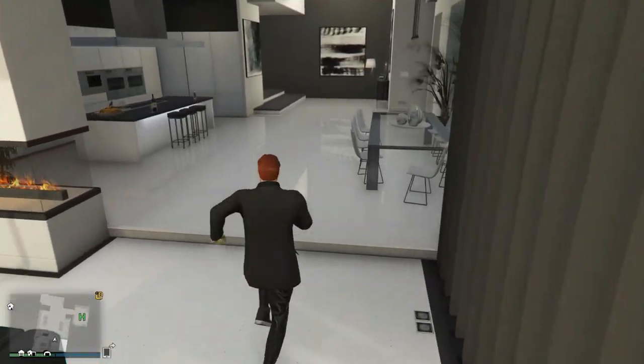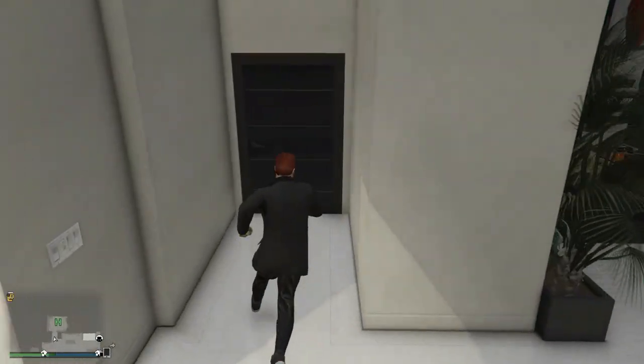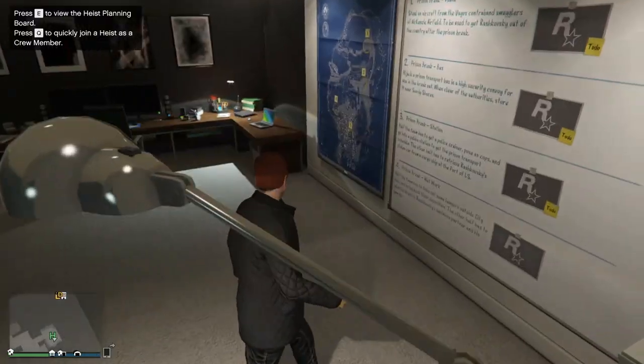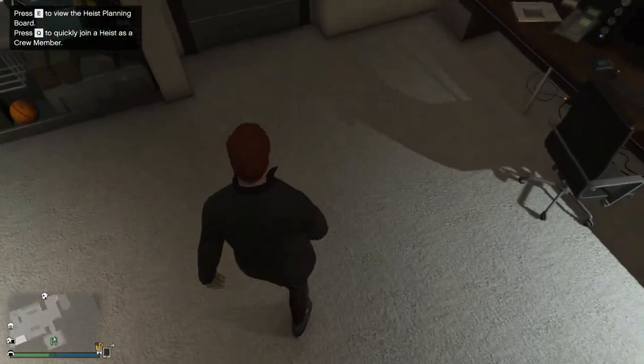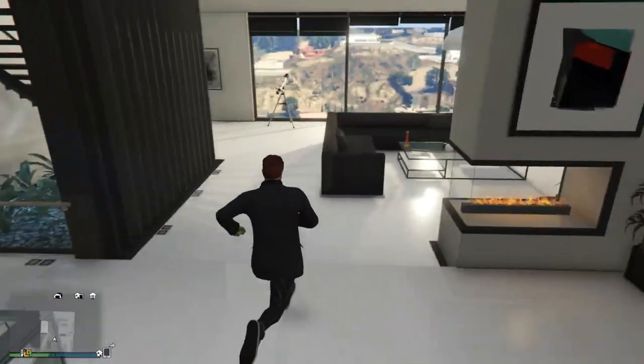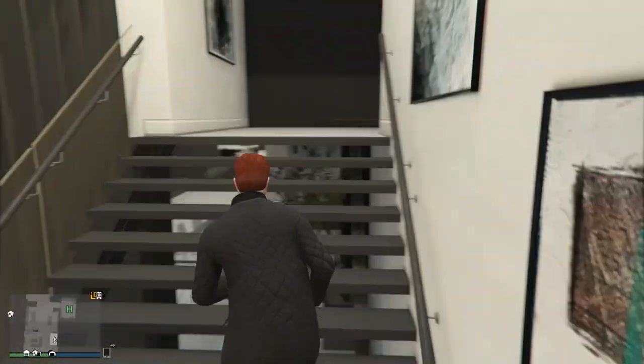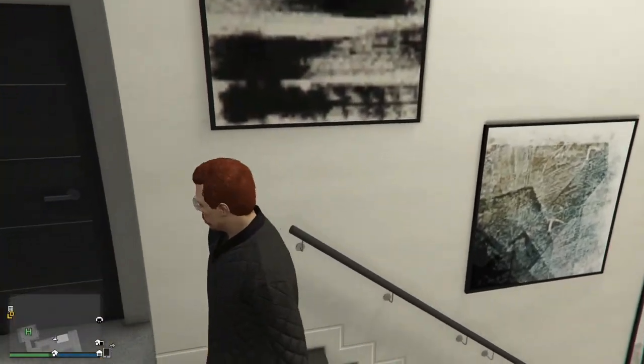Coming over here, we have a gate where I plan all my office work and continue some gameplay. Going forward, there is a staircase that takes me directly to the master bedroom. Going up, we can see many paintings.